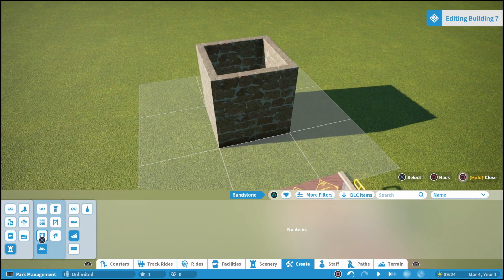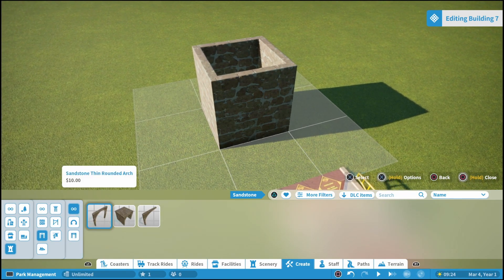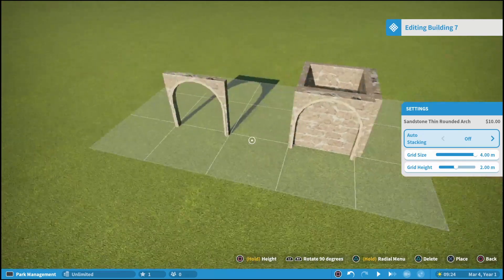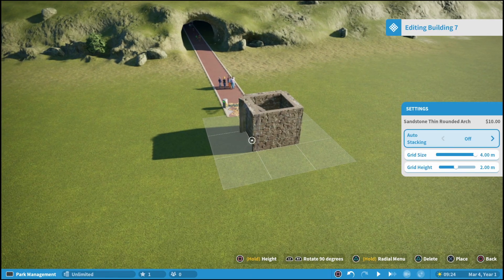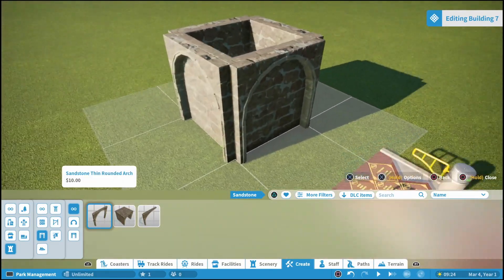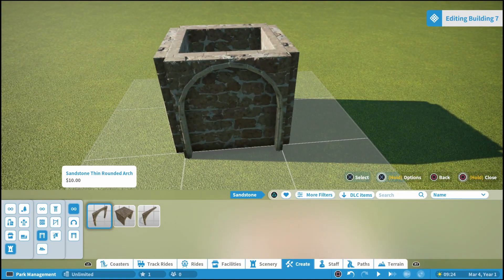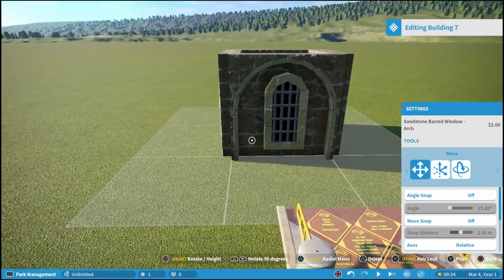Even though in most cases you want to build your wall pieces on the inside of the grid, you can do some nice things with layering different wall pieces — especially if you want to use one of the arch pieces. If we grab this arch piece and kind of place it around the outside like so, you're left with a really nice depth to your building. Then you can do other things like placing doors or windows — maybe the sandstone barred window piece right here to kind of make it look like a jail.